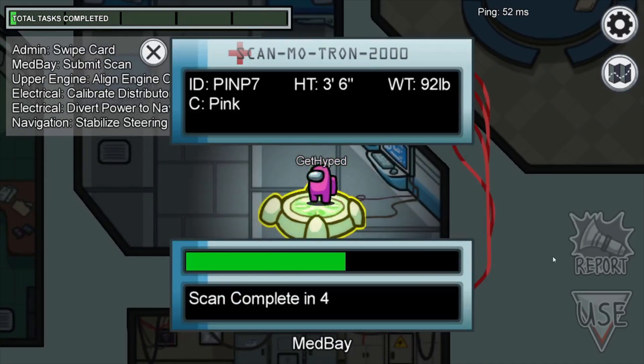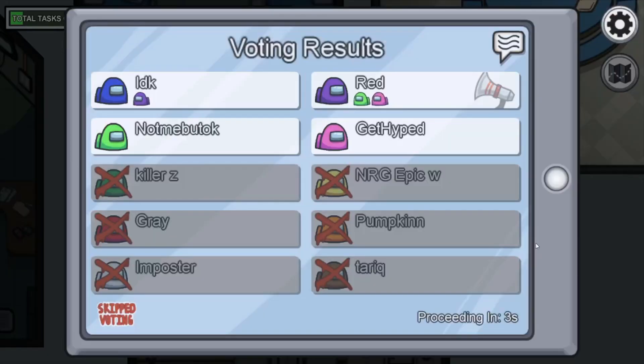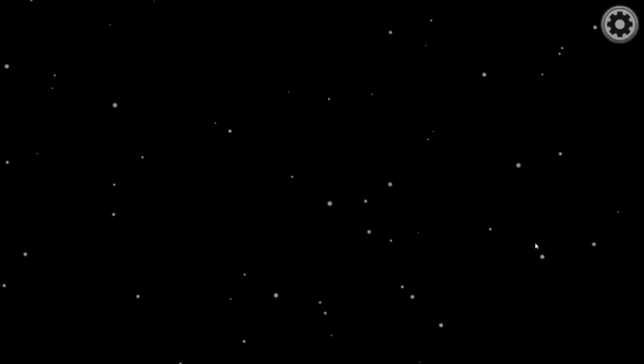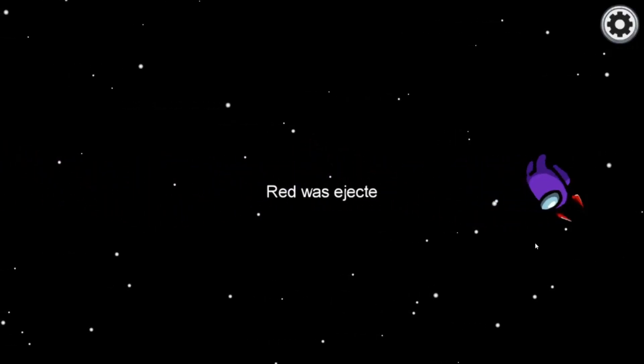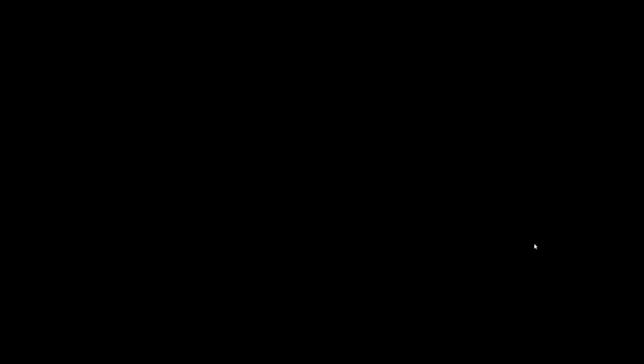That's the premise of the game — crewmates win by filling the task bar, imposters win by killing all the crewmates. However, there's probably a 10 to 15 percent chance that this will actually happen. Other times the games end in different fashions.